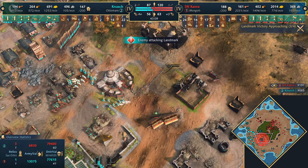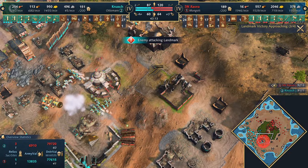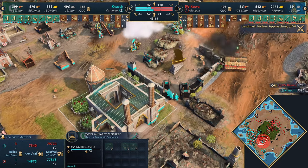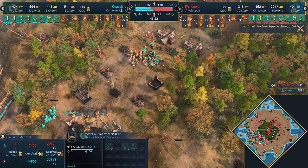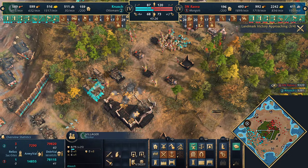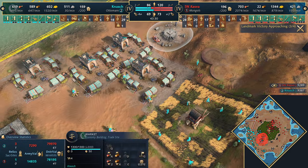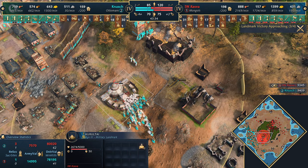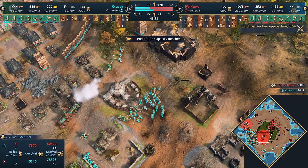We talked about how important it was for him to keep those alive, and he just didn't manage it. He has got three landmarks though - the Twin Minaret Madrasa is being rebuilt again, giving the Ottomans a bit more breathing space. Building up again with elite archers, spearmen, outposts coming up for Knush. Nothing much happening on the outskirts. Knush deactivates the sacred site and sees the trade going up and running. He might want to deny that somehow, but the Coral Tai is going to be lost again and Kazva hasn't noticed.